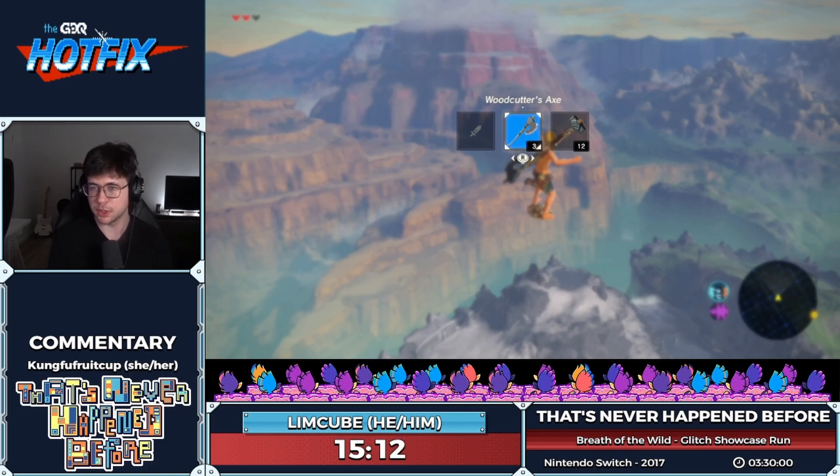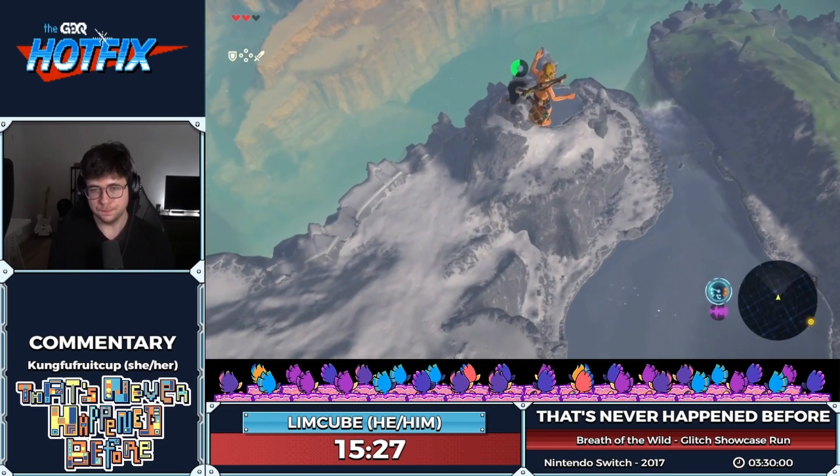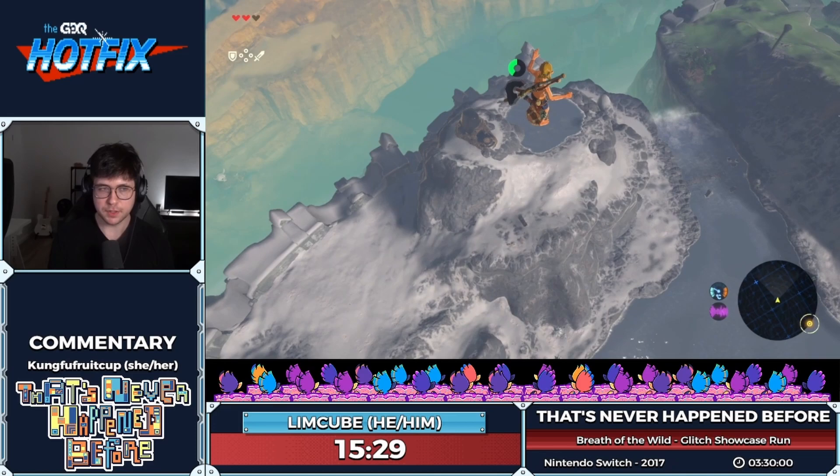Obviously, this is not how far you usually go. The only reason we go this far is because of the bullet time. So we use bullet time to speed Link up a lot. And now we're in the air and we realize we don't have a glider. So this is kind of bad because even though we are going really fast, the game still keeps track of fall damage. Thankfully, there's a way to prevent this too.